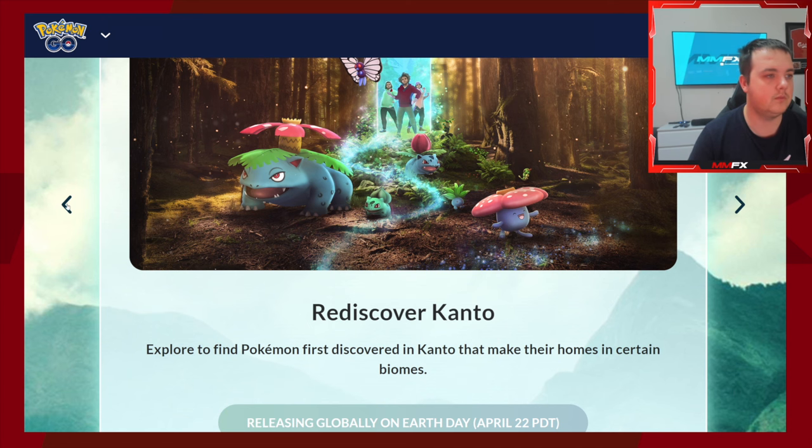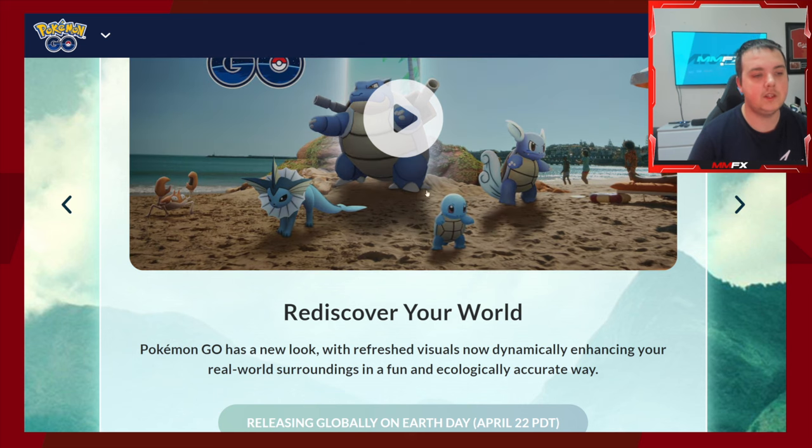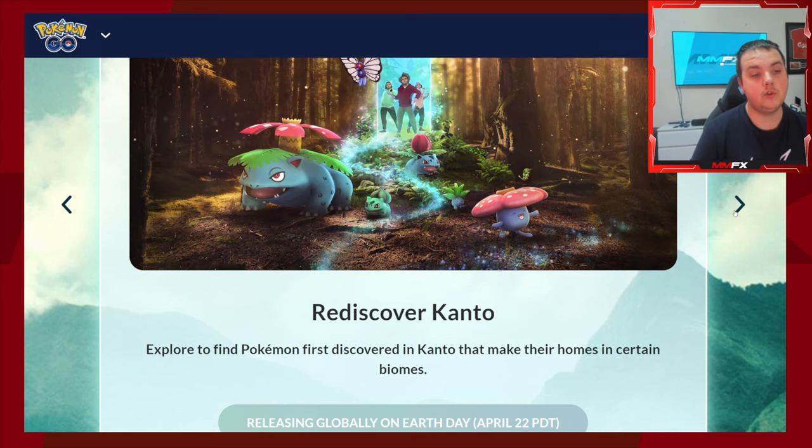Next we have Rediscover Your World. If you already have this feature, you'll notice on your map and in encounters there's a new background based on where you are in the world. If you're at a beach or near the sea, it shows a different background than if you're in a city. It refreshes the game nicely, though after a while you do look past it. If they kept changing it every couple of weeks it might stay refreshing. This is releasing on Earth Day, April 22nd, globally.